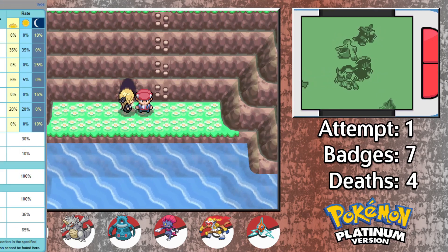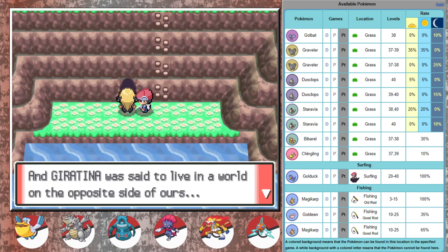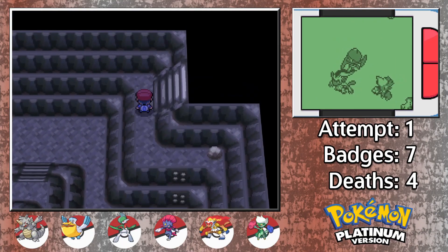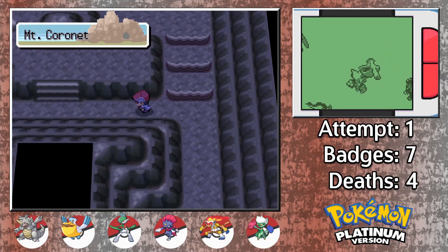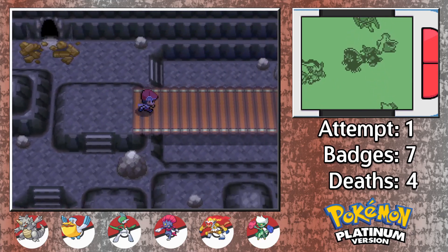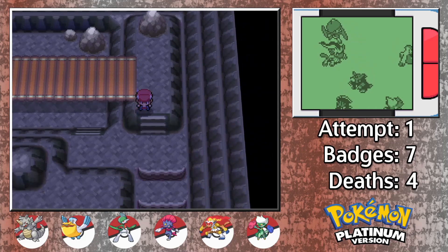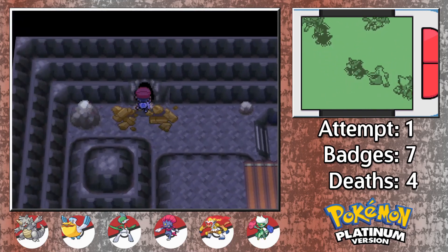After the battle, we end up in Sendoff Spring, where you can potentially pick up another encounter here if you don't have anything on this list. From here, the Lake Trio is now accessible, and the water returns to Lake Valor as well. Worth noting that you can backtrack through Mount Coronet again and return to the cave where the Galactic Grunt was previously standing. This will give you access to a hidden nugget and the TM for Dragon Claw. I will not be going back for it in this playthrough unless I feel I need it to get through the league. We'll see how the final team shapes up.